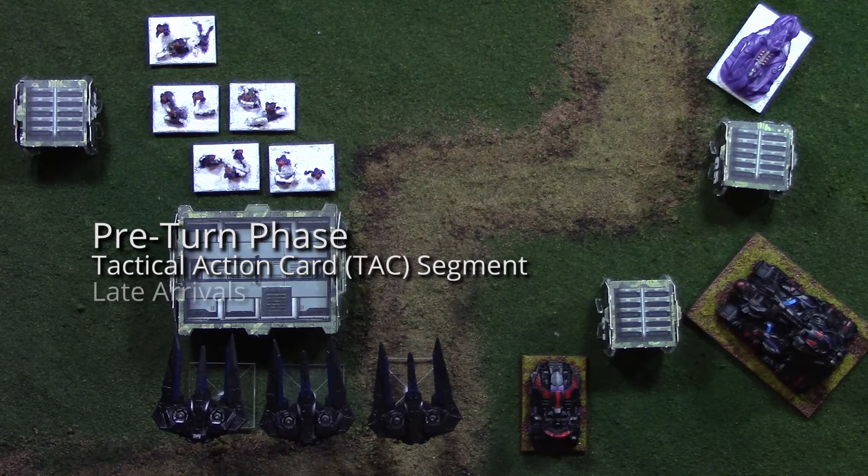After that, you have the late arrivals segment. This is mostly scenario-based, so you probably won't have to do this too often. But if you are playing a scenario that has late arrivals — in other words, reserves — this is the point of the turn where you play them. To bring on your late arrivals, you take 2d6, roll them, add your tactics bonus, and whoever rolls highest gets to bring on their first late arrival.